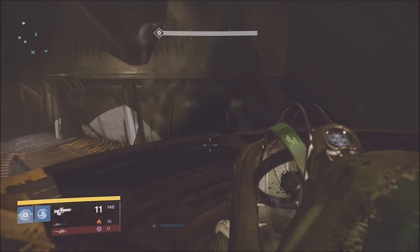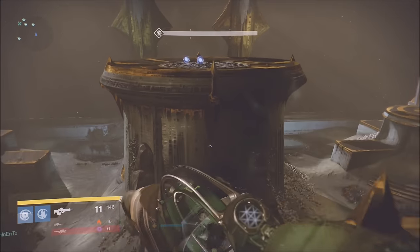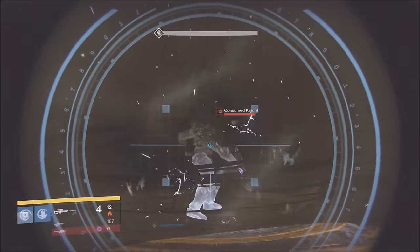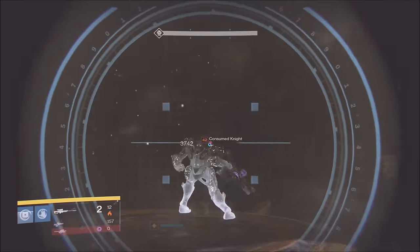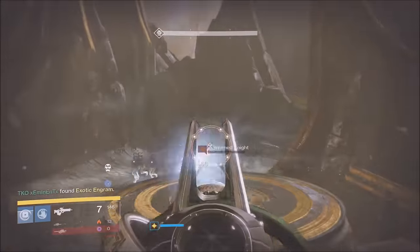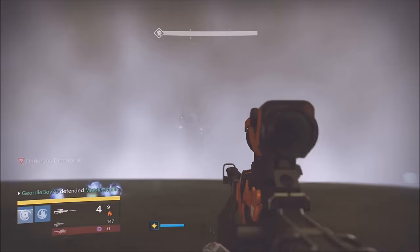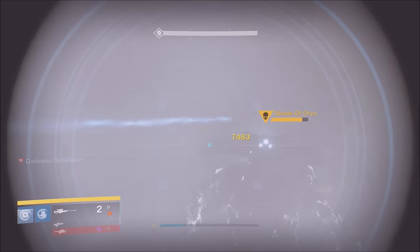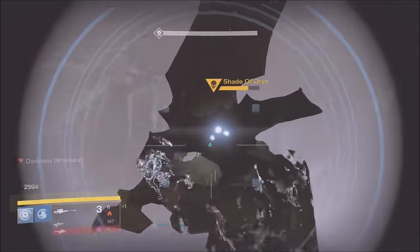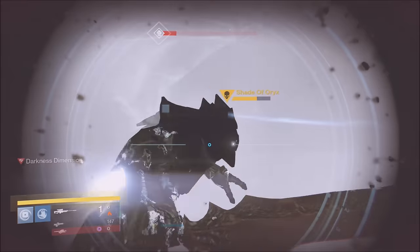Tune into our live stream — links are in the description. Tell me how many people you've helped and what weapons you got. I got 320 gauntlets and was really excited. For the witch section where you go inside and have to kill the Shadow of Oryx, if you're still on the outside, continuously shoot the taken ads trying to go in — killing those makes it easier for your teammates inside.